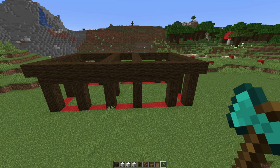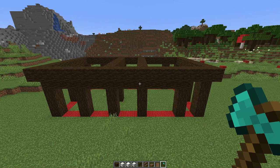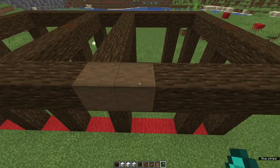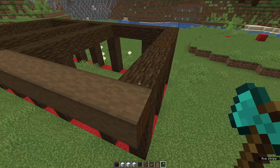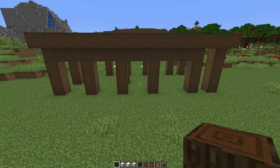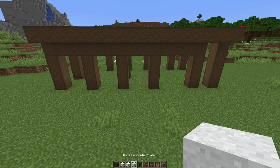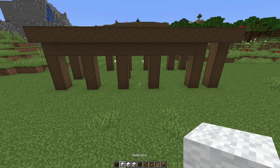That's the framework for our stables and the beginning of the framework for the barracks above. So at this point, the next thing to do is to strip the bark from all these logs. Next we're going to build up the walls — they're wattle and daub. I've got white wool to start with and then I'll come back in and texturize with snow blocks and white concrete powder. Let's begin.